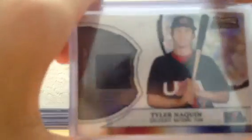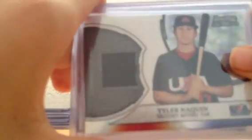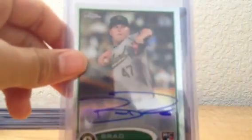First jersey is a Justin Upton jersey. Then a Tyler McQueen jersey — first rounder in the 2012 draft, drafted by the Reds. Your first auto is Brad Peacock rookie auto. And then Dwight Smith Jr., Aspirations Die Cut, number 200.